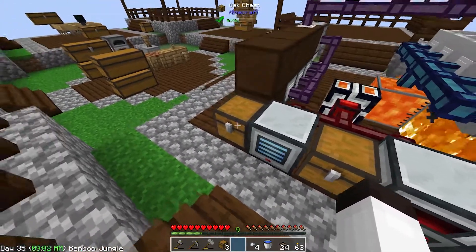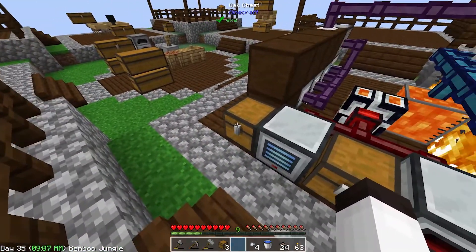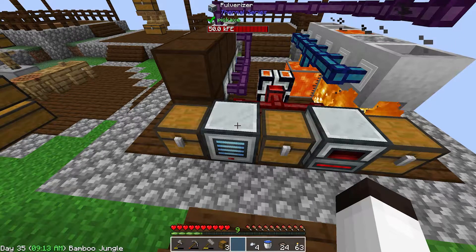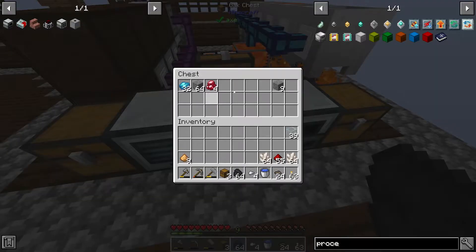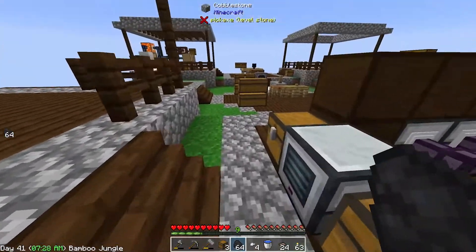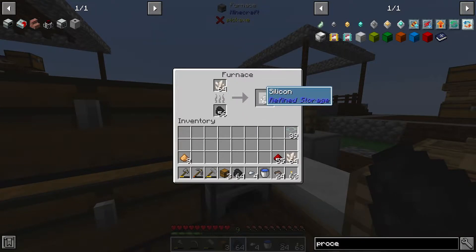We have a system here that I can just throw in the chunks, it should process all the way through. I'm going to go grab those right now and process them. We're back and it looks like this finished processing everything — gone on through. We do have some apatite, cinnabar, and some gravel, and over here we have all of these ores, and this is fantastic because we're going to be using this pretty soon.